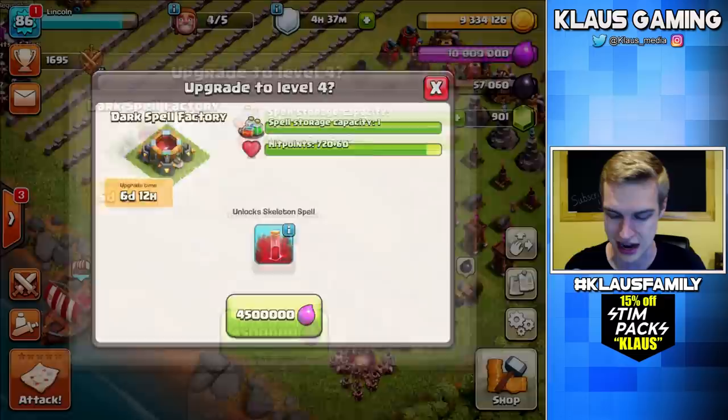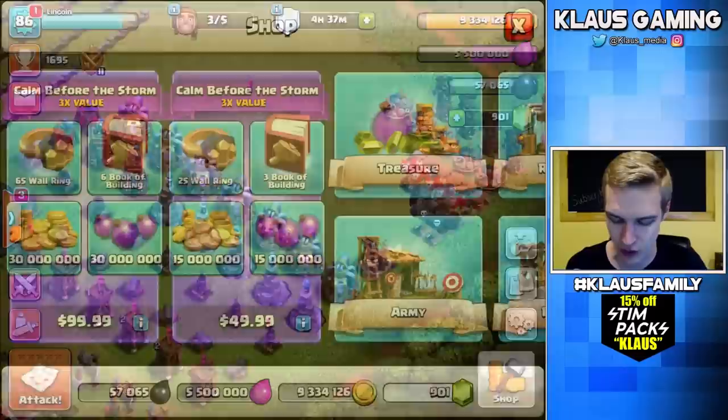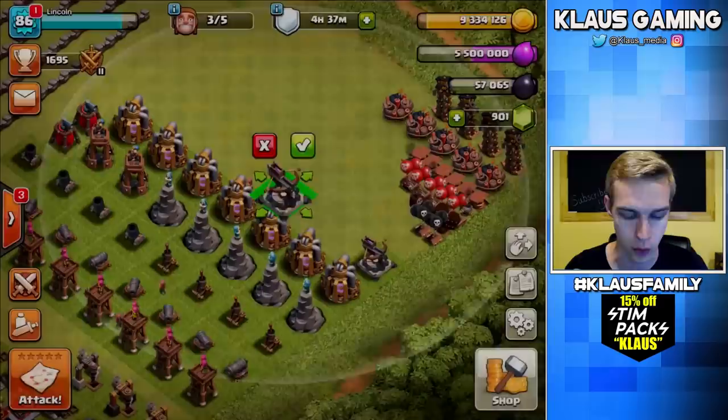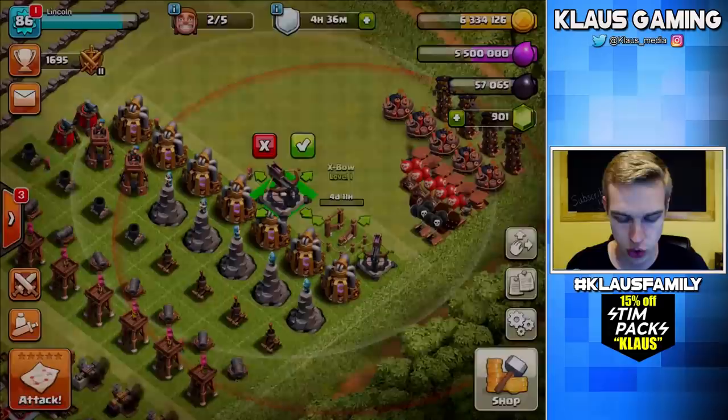Do I have a Book of Building? A Book of Building would be helpful — nope, I don't. So we're going to be a bit disappointed today. I really, really want to get all three X-Bows today, but I don't have the builders. Let's get this one — that is three million gold. Let's do the other — that's going to be another three million. And now I'm sitting on one builder.